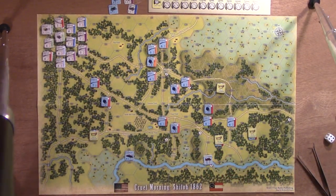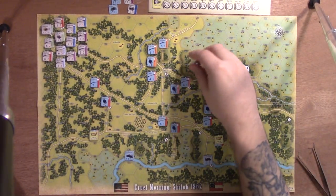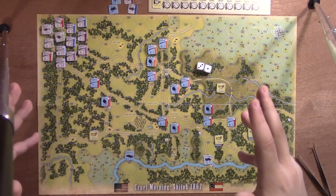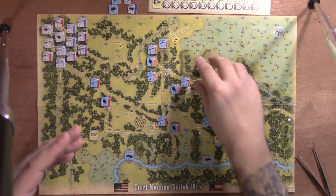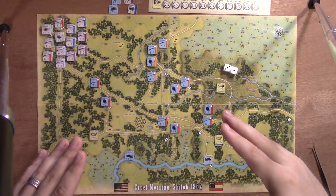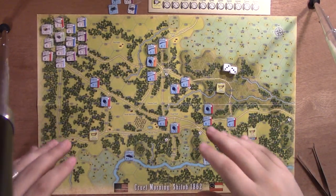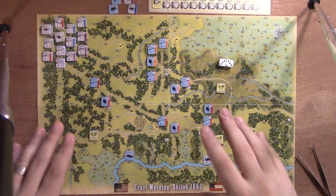What do you do in a turn? We have a turn sequence. It's pretty simple. There's an initiative phase. For this scenario it says the Confederates win initiative. When doing regular initiative, each player rolls a die. In case of a tie, the player who did not have initiative last turn gets it. If it's the very first turn and the scenario doesn't specify, you keep rolling until there's no tie. After the first turn, if you roll a tie, you roll on a random events table triggered during initiative.